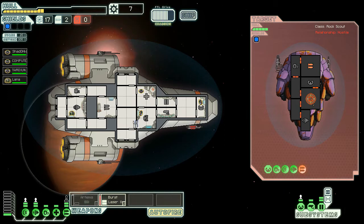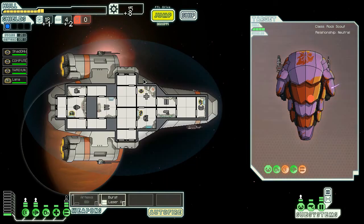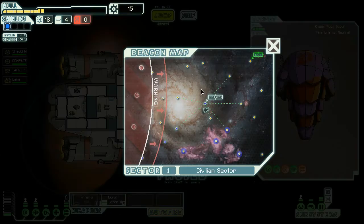Thanks to the class one shield, our burst laser can get through it. Okay, so one fuel, two missiles, and eight scrap. You know what, I'm going to accept that surrender. Jump.